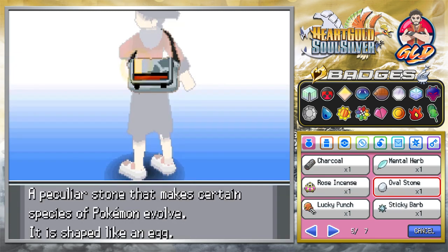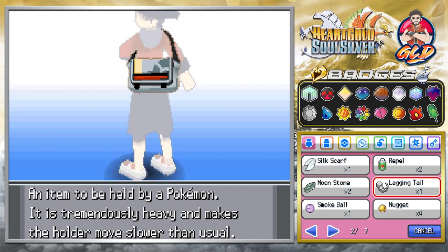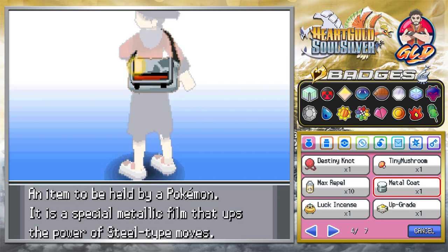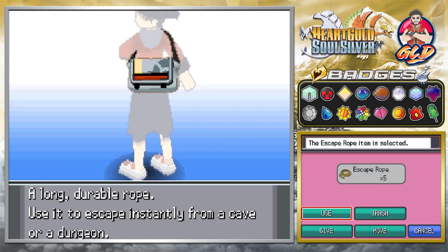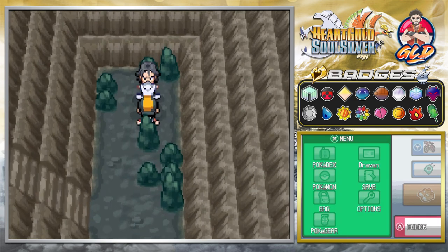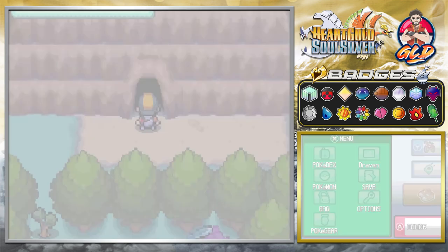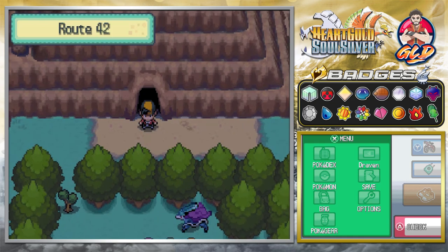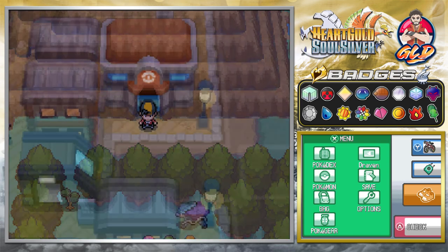We need to get the heck out of here — caves really get to you. We're going to use an Escape Rope and step outside. Suicune is waiting for us right out there. I'm going to fast forward to Goldenrod City and we'll take care of business there.